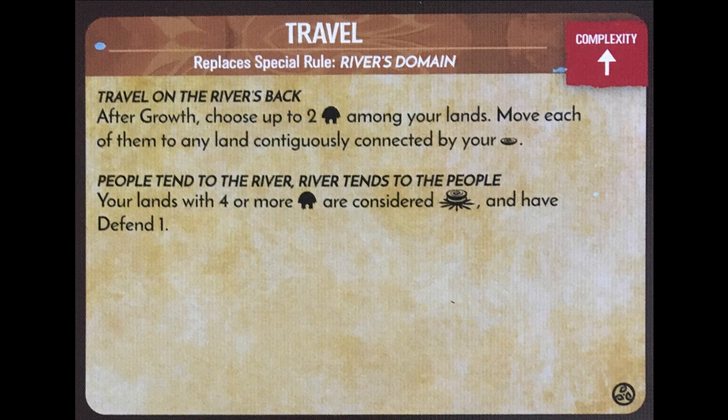Sacred Sites are important mostly for targeting purposes, with the Massive Flooding innate power requiring a Sacred Site. Travel does two things. The first is that it thematically makes your contiguous presence on the board represent an actual river that Dahan can move around each spirit phase. Note that this occurs after your growth phase, meaning you can place more presence down prior to moving Dahan among your lands. Moving Dahan synergizes with its second effect, which creates a Sacred Site wherever there are four or more Dahan.